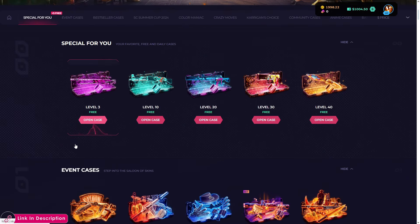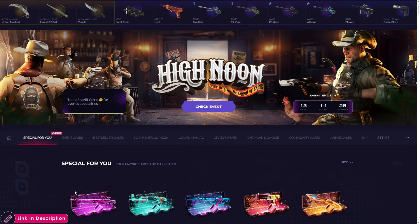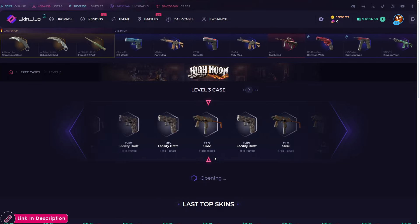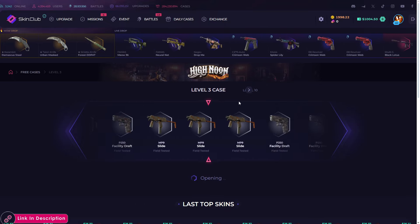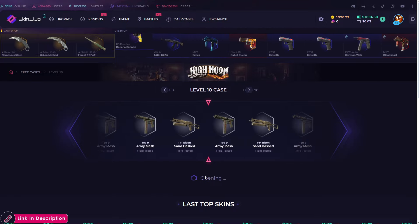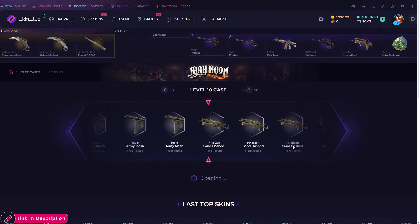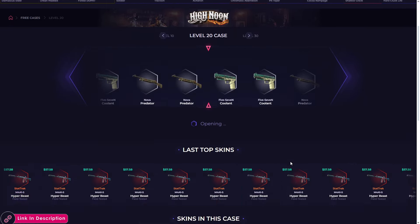Let's start with opening some cases. As classic, let's start with the three cases we get from opening other cases. Starting with the level 3 case — it's a little bit buggy this time. Okay, no luck there. This is the level 10 case — we can get an Aquamarine Revenge but it looks like we're not going to get it. Yeah, that's the PP Bizon.